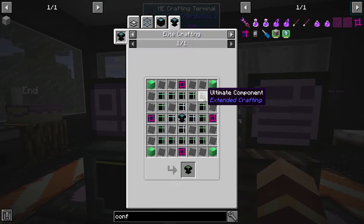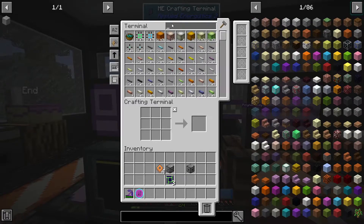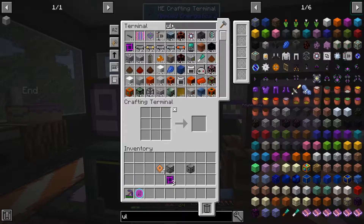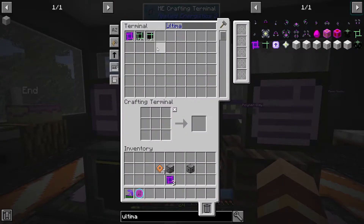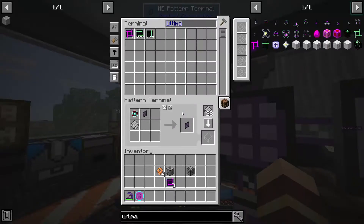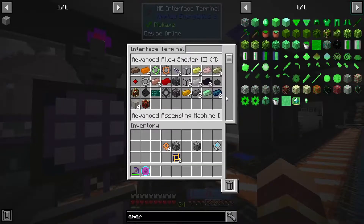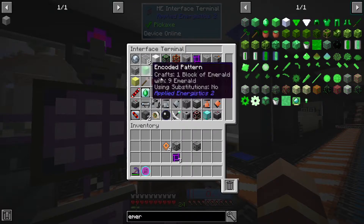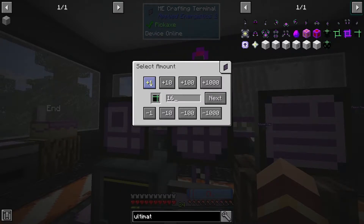And then we need ultimate components — 16 of those. It's component, not catalyst. 16 of those. What are we missing? Block of emerald. I think I make my emerald plates by cutting a block of it — that's why. And then there we go. So it was 16 of these — 15, 16.